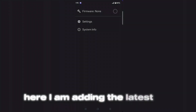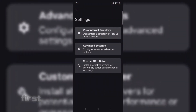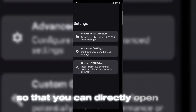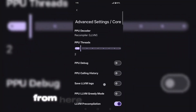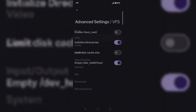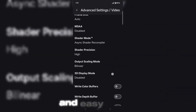Here I am adding the latest PS3 firmware file. After adding the firmware file, you can see the settings option by sliding here. First of all, the internal directory option is given so that you can directly open the RPCS3 directory from here. In the advanced settings option, you can now directly adjust the settings here according to your game. The advanced settings feature is quite user-friendly and easy to use.